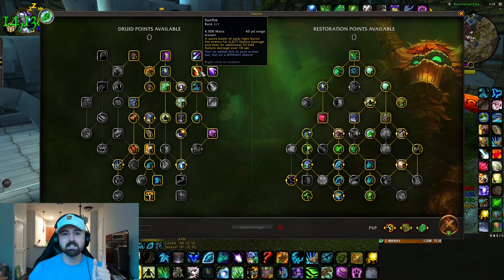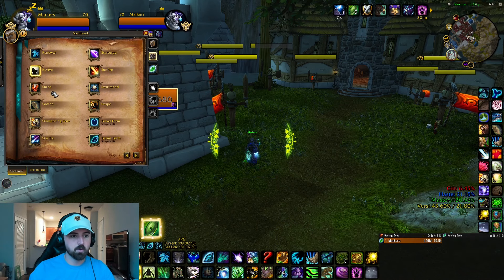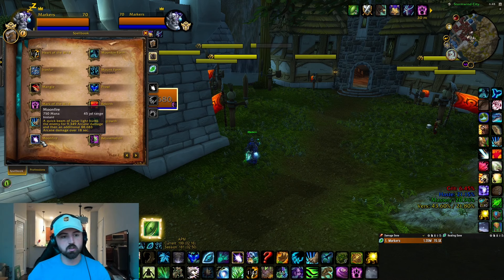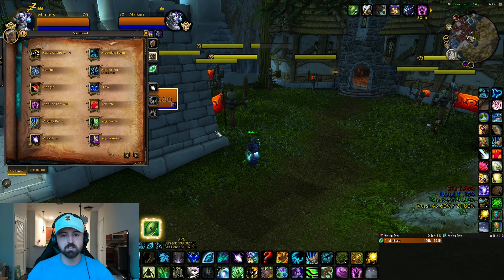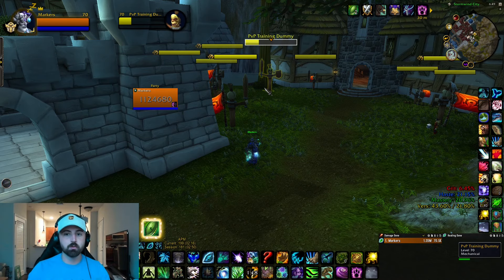Sunfire - don't press this button. It costs way too much mana and does not enough damage. To give you a comparison: moonfire is 750 mana for 9k initial and 88k damage over time. Sunfire is 4,500 mana and does half the damage. I don't know why. Don't press this button, don't put it on your bars. The only reason you take it is because you have to.